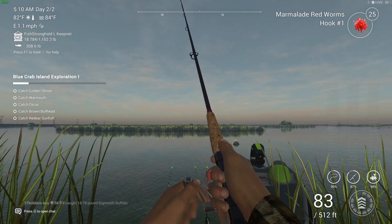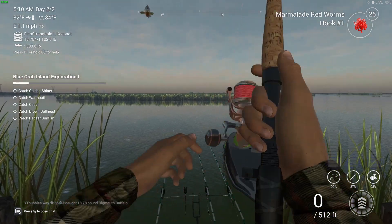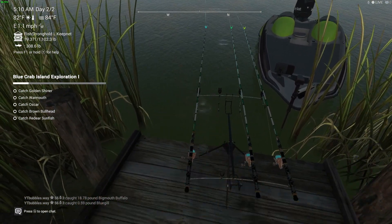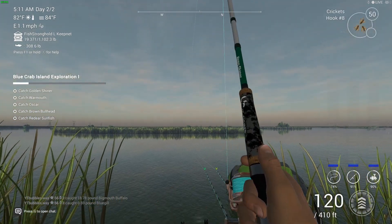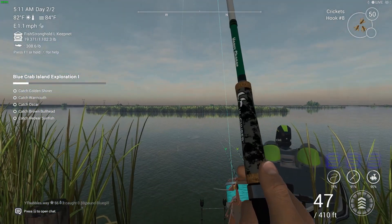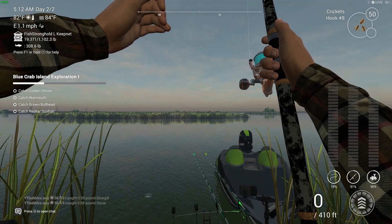I'm using marmalade worms here as well. Always look up at the top right because if I change my bait you guys can see what we catch the fish on — just to mention that. Bluegill — I think this one's got something on, and I think the one over there on the right has as well. Because I'm using heavy chaser rods, these are really heavy duty rods for big fish, so for these little fish it's really easy to reel them in. Okay, so there's our first one — there's the Oscar.